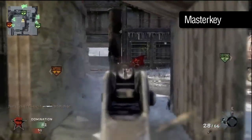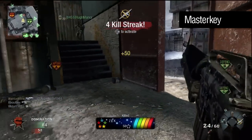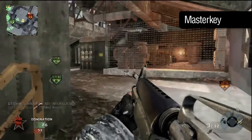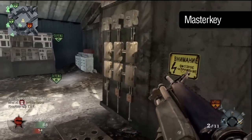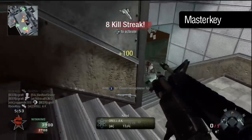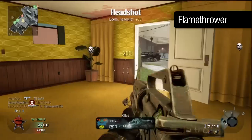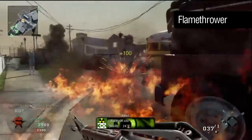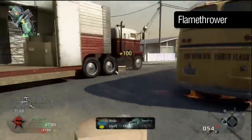The underslung attachments can round out the close range performance of the M16. The Master Key is far better in tight interior spaces than the M16 itself, and although weaker than the primary shotguns, can be used situationally to your advantage. Damage is relatively low and in some cases two or three shots will be needed to kill, but it's much more forgiving than trying to land a burst on a fast-moving target at close range. The flamethrower is a little more powerful, but ammunition is scarce and there exists a counter to fire in Flak Jacket Pro. Still, against unprotected opponents it's devastating and requires little precision to be effective within range.